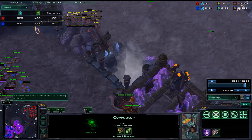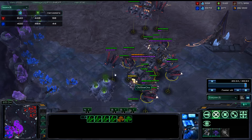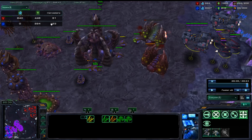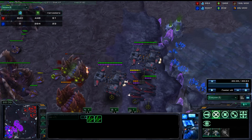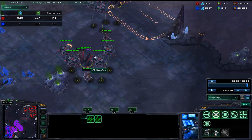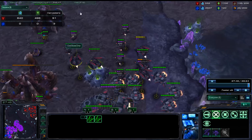Mass upgraded marines work really well against lings if they don't have any area-of-effect with them. Pulling SCVs to repair is cool, though you should have thought of that a lot earlier. One of the best things about Ravens is that if your army feels safe, you can take the Ravens, hold down Shift, drop a bunch of turrets near his mineral line or near his Greater Spire, then Shift right-click them back to your army. Those units are safe — they walk over, do damage, come back, and there's never a period where you're likely to lose them. It doesn't take very much APM to use Ravens extremely well.